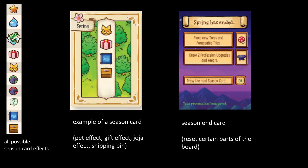When every player has completed their actions and end of turn effect, one player draws a season card from the deck and a number of random events may trigger based on icons on the season card. There are 10 possible events and they include crows eating crops, fish moving around, and a Joja tile springing up.